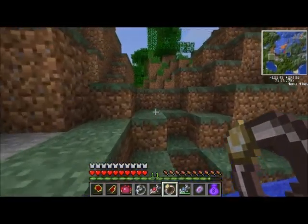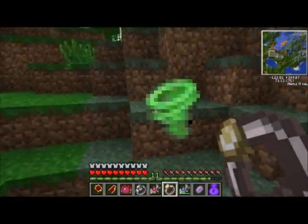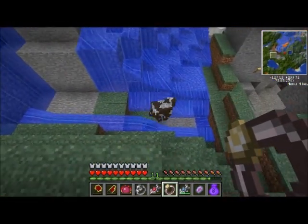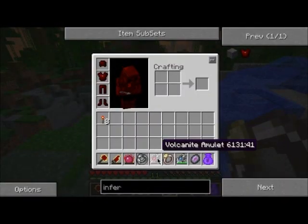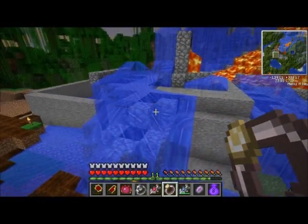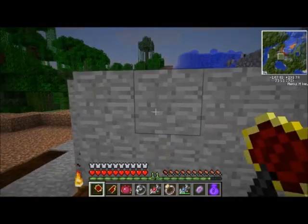Why is my flying ring being weird? Wait. Why can't I fly? Because I don't have a Kleinstar on me. That's not fair. I like being able to fly.